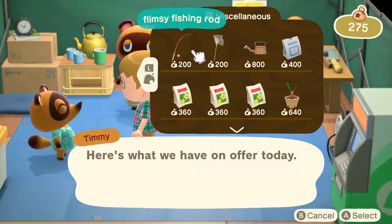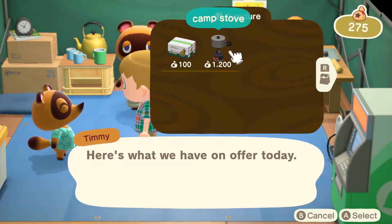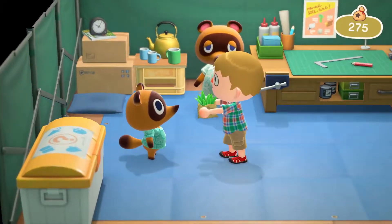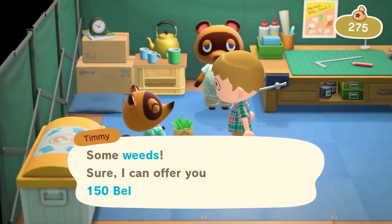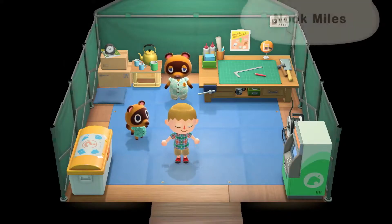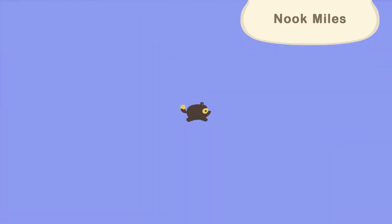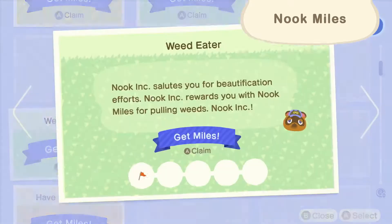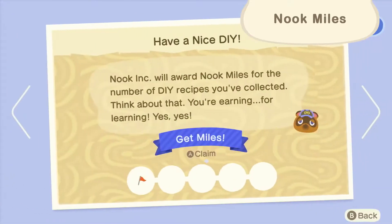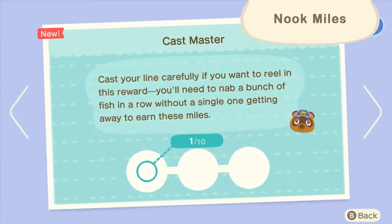Let's head back to Resident Services. Here we sell tools and furniture. We also buy your unwanted items, including any weeds you remove, as part of our island clean-up plan. In addition to the usual in-game currency, Bells, you can also earn Nook Miles through the Nook Mileage program. You can exchange your miles for special items and recipes, so be sure to take advantage of this program.